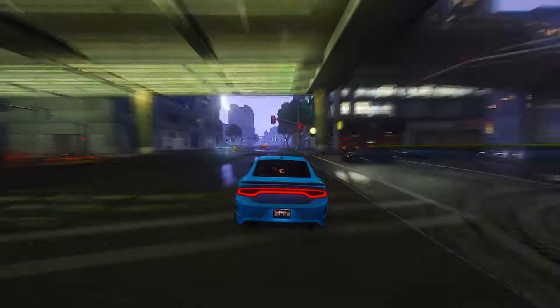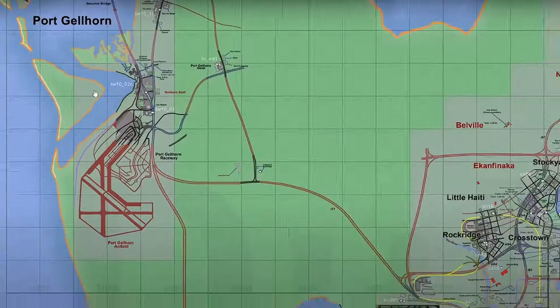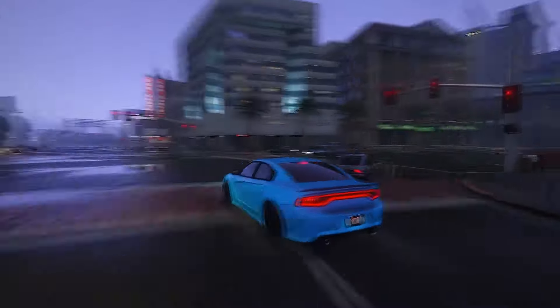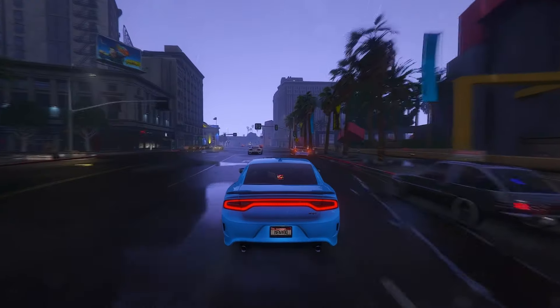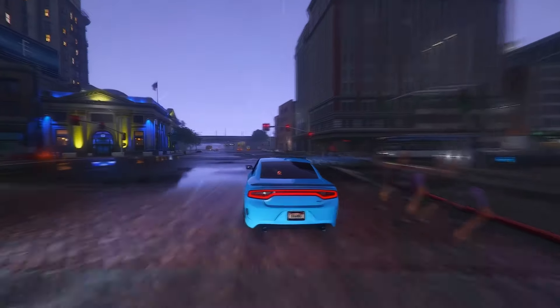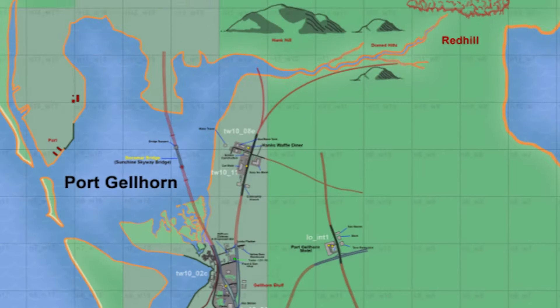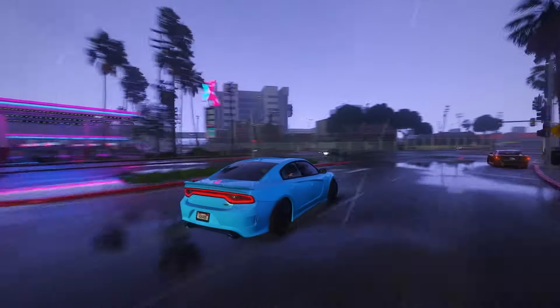Rumors suggest that the GTA 6 map will encompass three major cities, with Vice City and Portgorn being the identified urban centers so far. Vice City draws inspiration from Miami, and Portgorn is a fusion of Gulf cities in Florida. The speculated third city could possibly be modeled after Orlando or Tampa. Earlier rumors hinted at Yorktown being the third city, approximately aligning with Tampa's location.